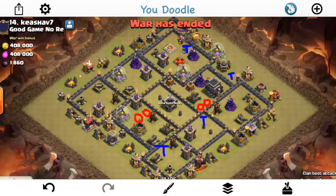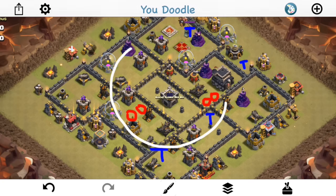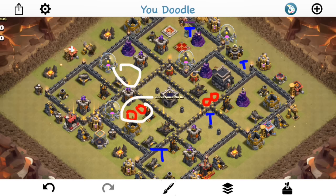First, as always, taking a look at the base - the strengths, the weaknesses, why it's laid out how it is. This has a dead zone in the middle. I've drawn in the giant bombs and the Teslas. The dead zone makes it susceptible to a surgical golem attack or something where you just work your way in a circle around the base. The strength of doing that is it opens up a ton of possible double giant bomb spots - you can have one in basically each of these four areas around the base.